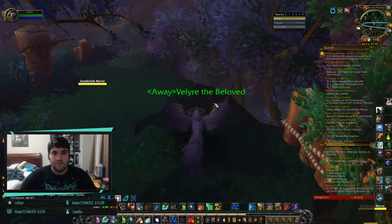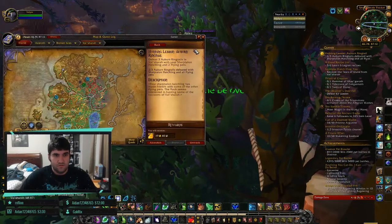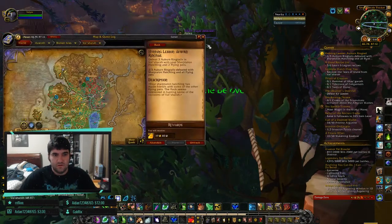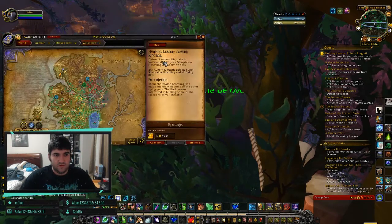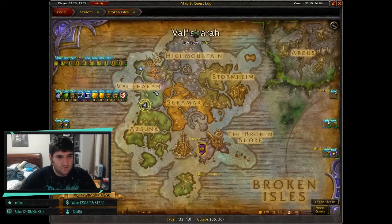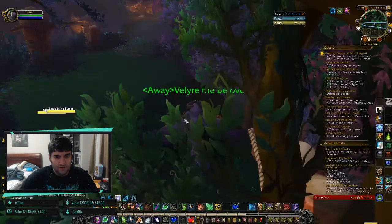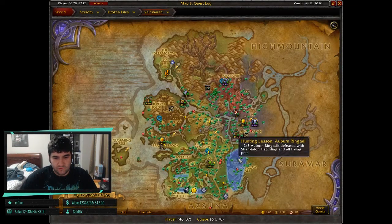I decided to make this video about pet battles. This particular video is about the Hunting Lesson Auburn Ringtail quest, which can be found in the southern part of Valsharah, which is conveniently marked on your map.